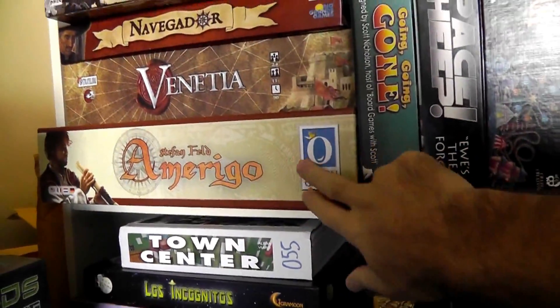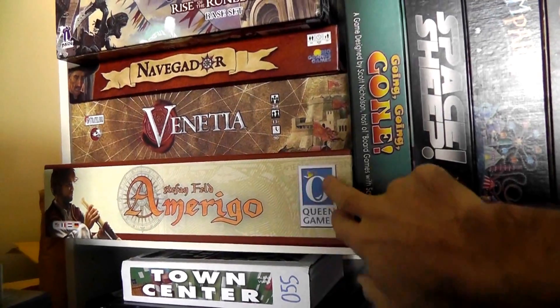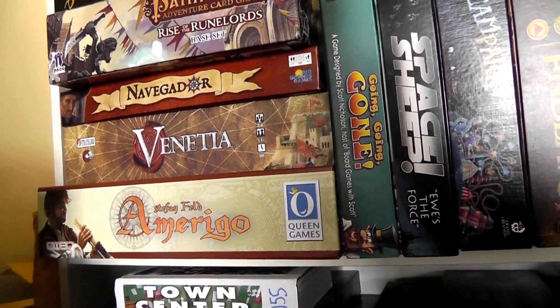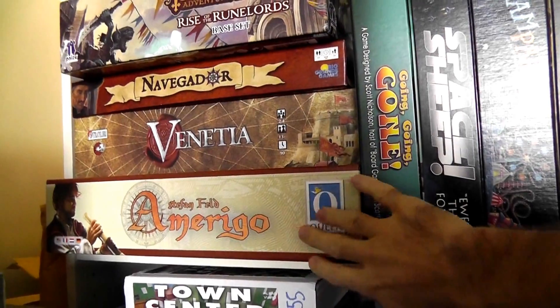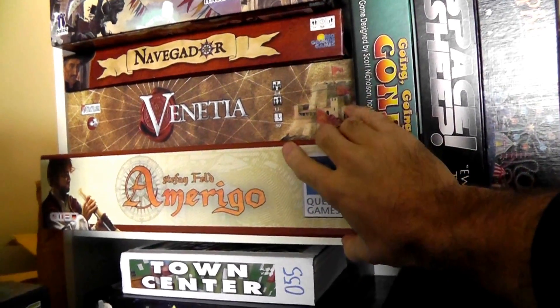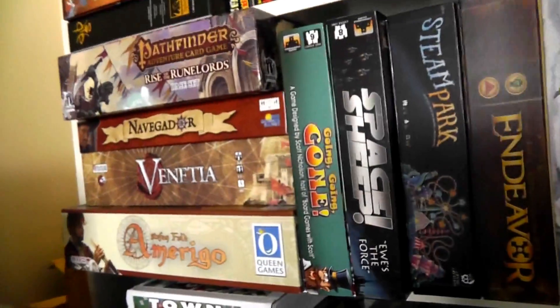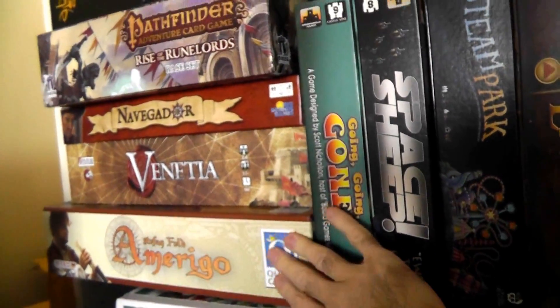Amerigo from Steffen Feld. This is actually a real Marmite game this year for Feld — people seem to love it or hate it. Jen and I love it. At this point, it's our favorite Feld of the year, because we think the cube tower works great. A lot of people say it doesn't work well, but it works well for us. We really enjoy it a lot.